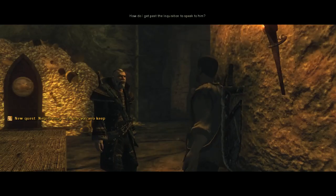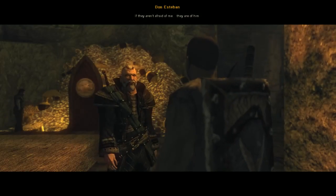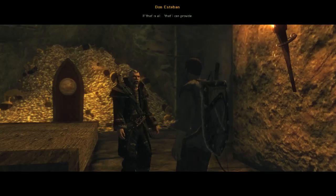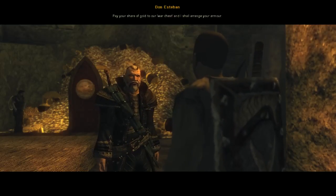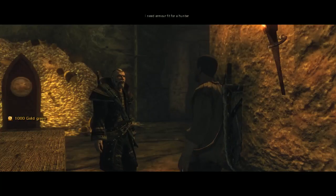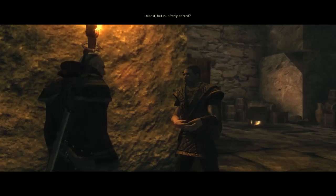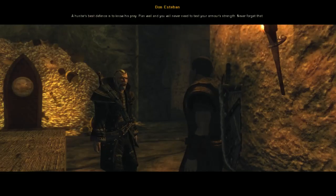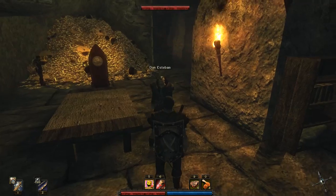To get past the inquisition, simply tell them Don Esteban sent you to negotiate. 'If I'm to serve I'll need better armor.' Don Esteban arranges armor - 'We look after our own, take it.' He gives hunter's armor with the advice: 'A hunter's best defense is to know his prey - plan well and you will never need to test your armor's strength.' So we became a bandit and now have the hunter's armor.